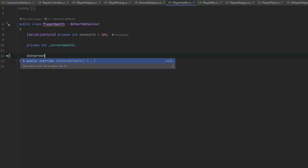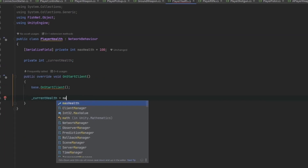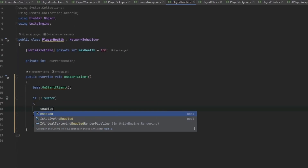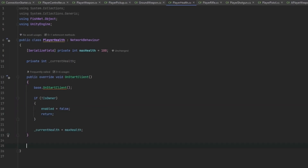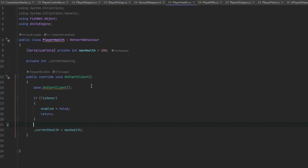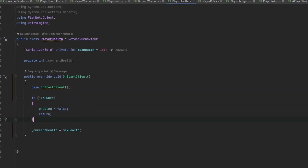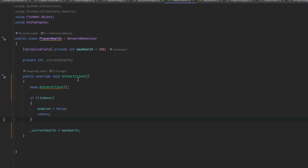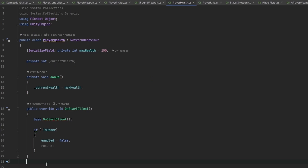On OnStartClient we're going to set currentHealth equal to maxHealth. If we are not the owner we'll set enable to false and return - so this component is disabled for non-owners. Actually, we want all of this controlled on the server, so let's set the player health in Awake to make sure it's always set at the beginning.